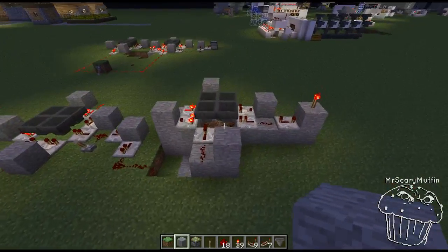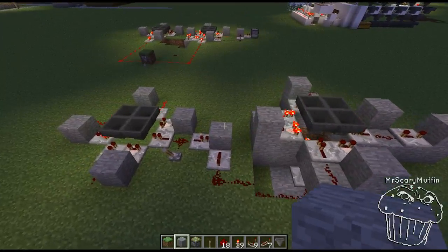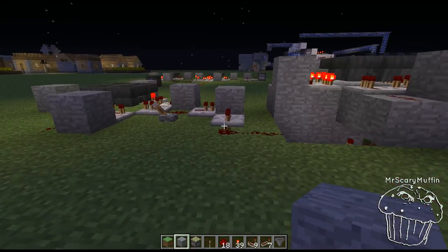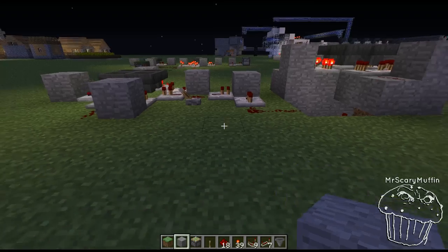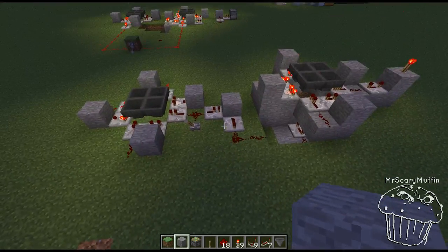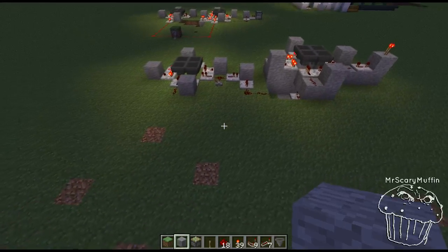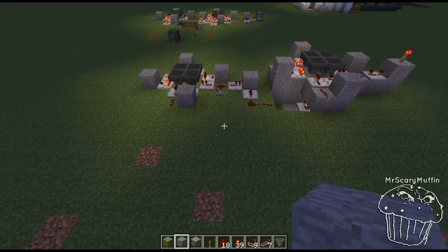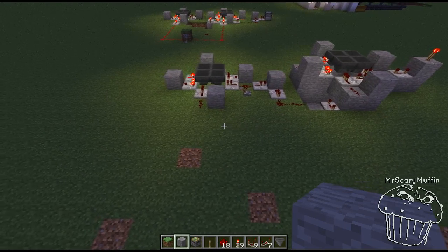You can repeat the same thing I did over here and use another pulse piston. I'm using the piston mainly only as a pulse generator — you can also just use a pulse circuit. It requires about a three-by-seven horizontal space to complete. And if you use a pulse circuit instead of a piston, it will be completely noiseless. I'm just using the piston because it is quieter. If you want to see what a pulse circuit looks like, just take a look at the Minecraft wiki in the redstone circuit area — they have several designs you can choose from.